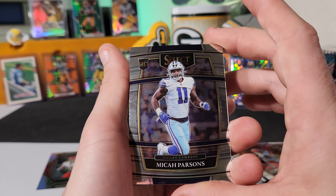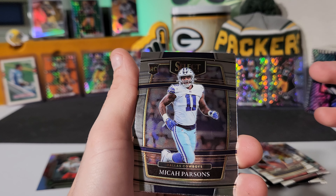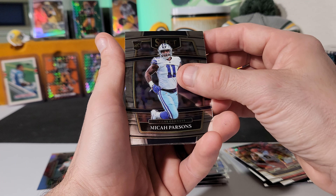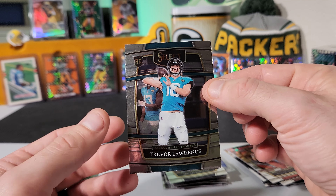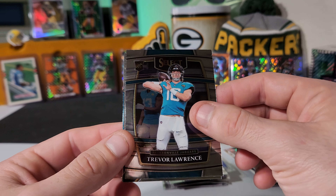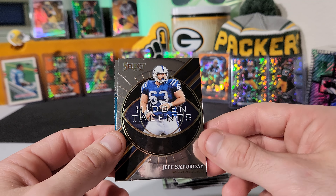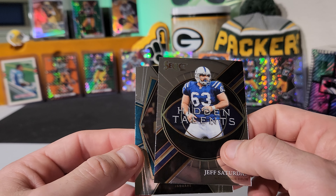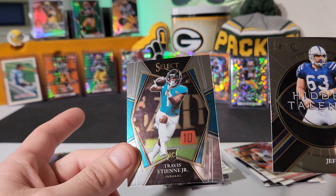Last pack, guys. I don't believe there were any Allens or Joshes. How about a Micah Parsons? That's just going to be the base card, but still very, very nice. Remember we got that dragon scale green one on the Micah Parsons in the Select Draft Picks — that was pretty cool. How about a Trevor Lawrence? There we go, on the standard rookie. Jeff Saturday on the hidden talents — that's too funny, guys, that is way too funny. And our last card, how about a Travis Etienne Jr. on the rookie?